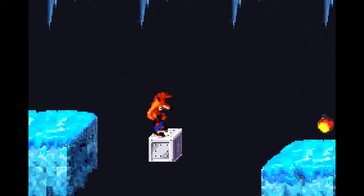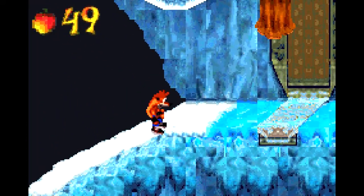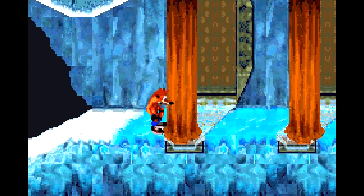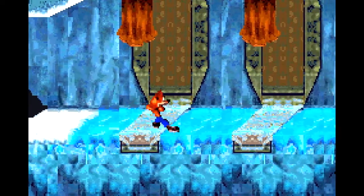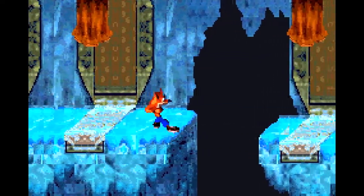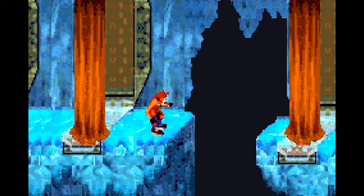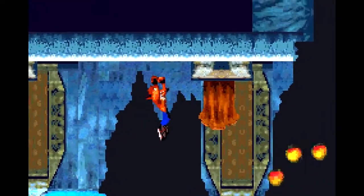This whole area can be very dangerous — if not because of the ice, then because of enemy placements or smashers or both. Don't do what I just did there. Correcting a slide by jumping? Not a good idea. You can use your spin attack to kind of slow yourself down so that you don't accidentally go off a cliff or under a smasher.